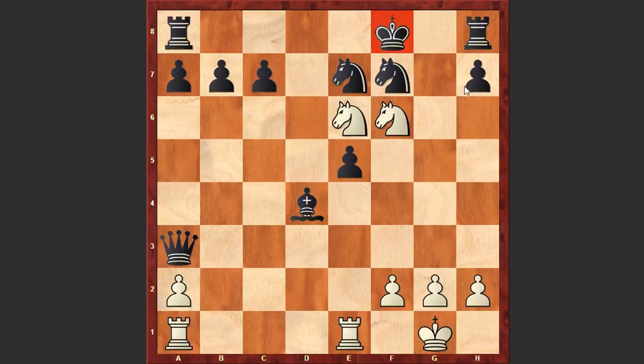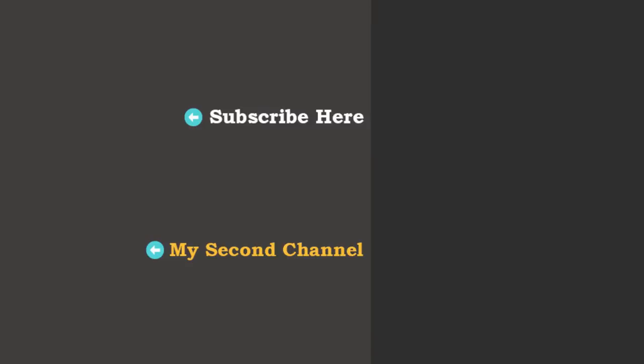By the way, this mating idea is very old and there is a 700-year-old chess problem where White is mating in two moves. I guess just by throwing a quick glance you have already found the solution. Thanks for watching — I hope that you enjoyed this brilliant final combination. For more games consider subscribing to my channel. I will see you in the next video. Good luck!